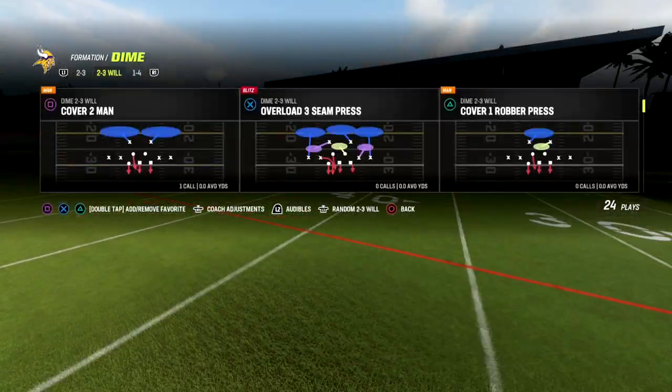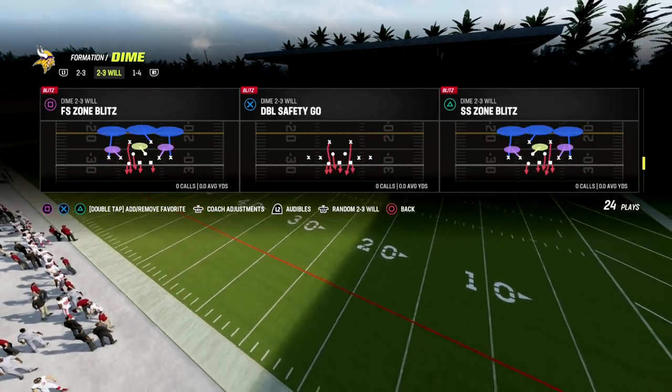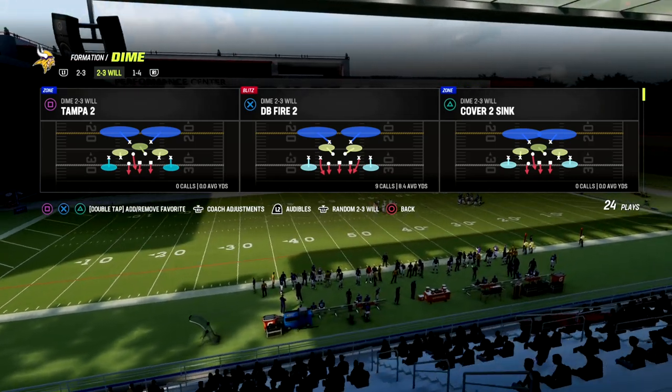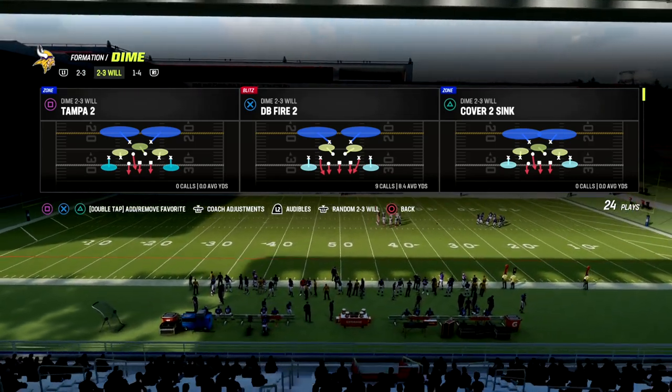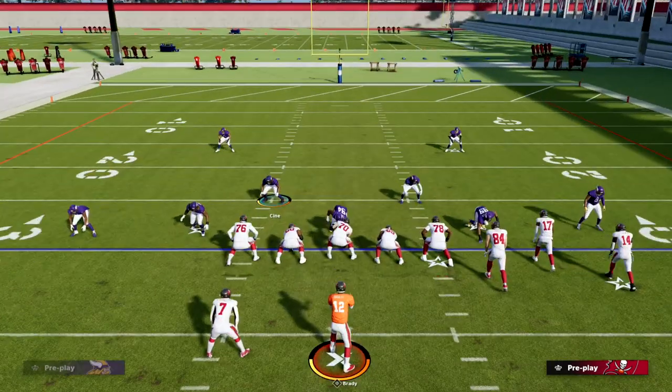For this video, I just want to show you one simple thing — not our base defense necessarily, but just a reason why this blitz is so good. The play is DB Fire 2 out of Dime 2-3-6 wheel. You saw that I set my coach settings to baseline. All we're going to do is press, and that's literally the setup.